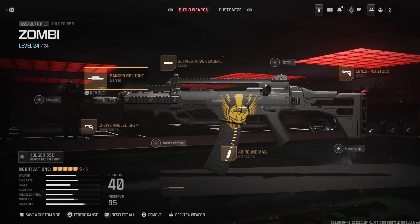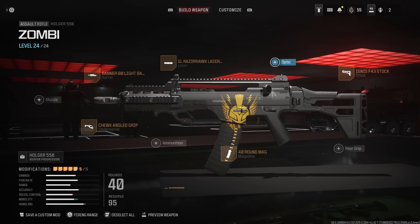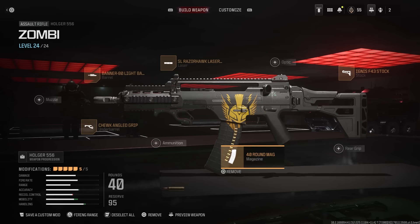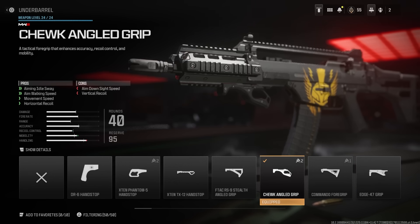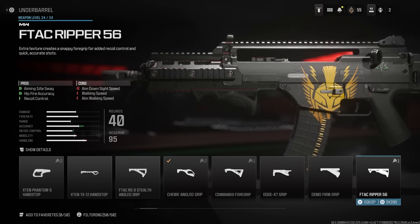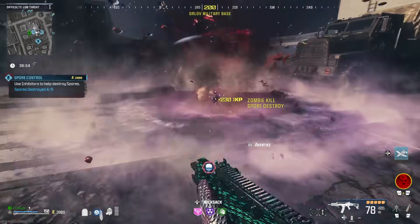If you want to use Legendary Aether Tools or something else to upgrade it in-game, I'm going to give you a build that makes this incredibly effective. The main thing with the Holger is that it's incredibly consistent damage, and this attachment setup allows you to stay very mobile — you can move quite quickly, the hip fire is excellent. You don't always need to be aimed down sights with this; you can also use it in tack stance, and it's incredibly effective there too.